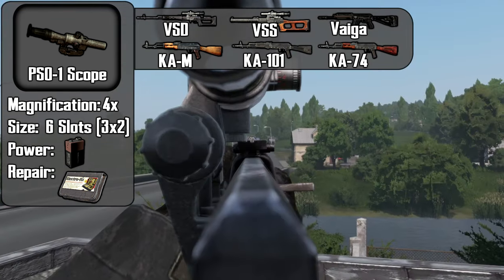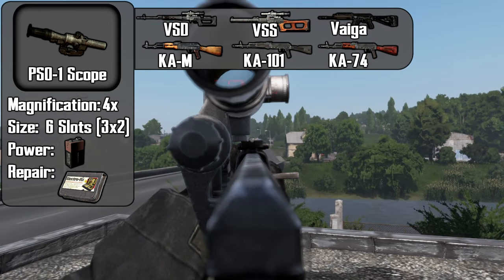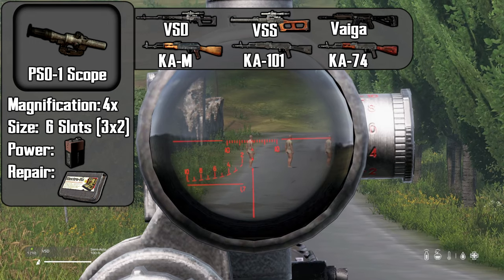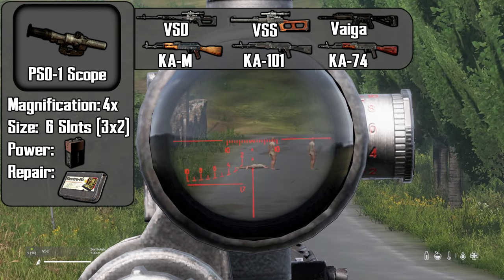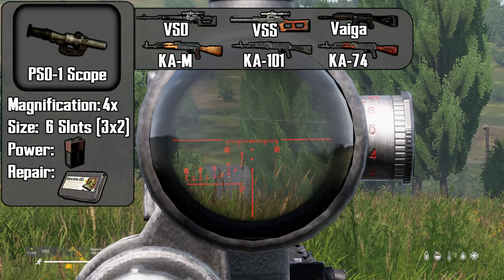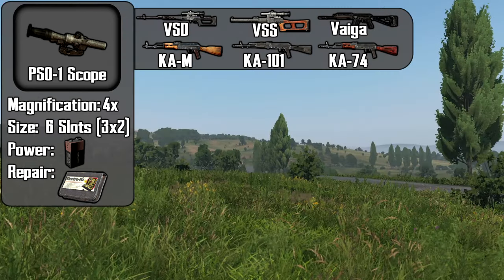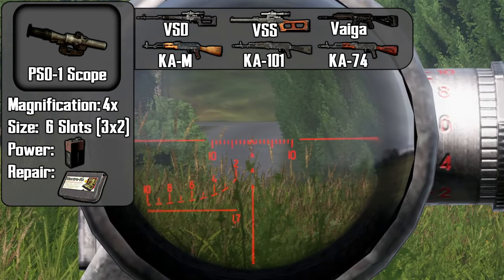The PS01 allows for toggling between the scope and the iron sights. The PS01 features a built-in rangefinder. If the target fits between the crosshair and the vertical line, they are about 100 meters. Using the rangefinder on the left, fit the target inside to determine their distance. Fitting the target inside the 4 will mean the target is 400 meters away. Zero your weapon for 400 meters and your shot should land on target.